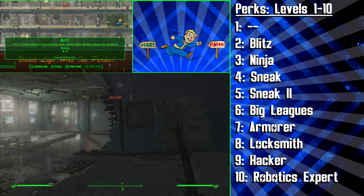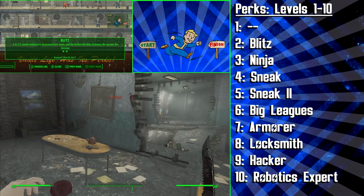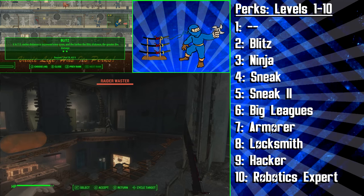Blitz is perfect for this build, as it allows you to use VATs to zip around and silently kill whole rooms of people. It also allows you to avoid the damage you would take running up to your targets, and because this build is fragile, this is crucial. Furthermore, when there is a space where enemies could detect you between you and your target, you can use Blitz to teleport over to your target and therefore avoid detection from enemies who might have seen you if you had just run through that space.